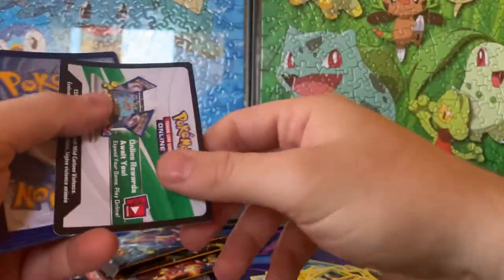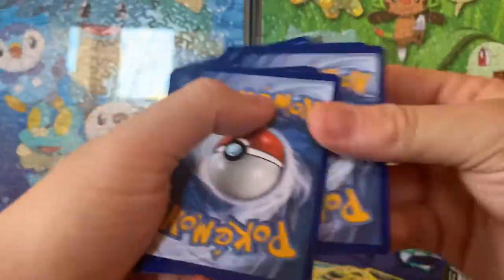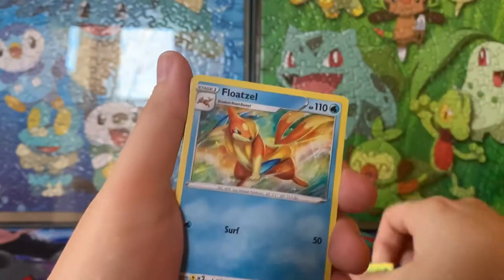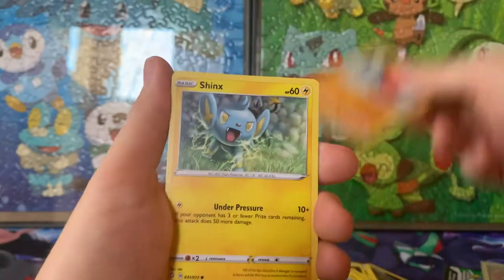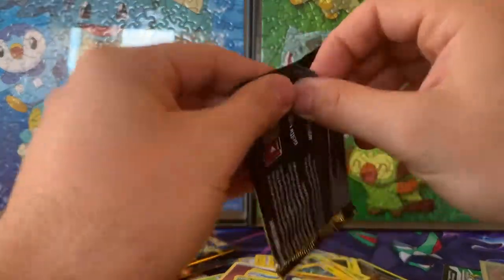He is loud — he is upset — he wants us to get a Charizard V-MAX. Let's do it! Fighting, Thwackey, Floatzel, Tropius, Grookey, Buizel, Yanma, Trapinch, Shinx, and Rillaboom, and a Zarude. Three packs left.